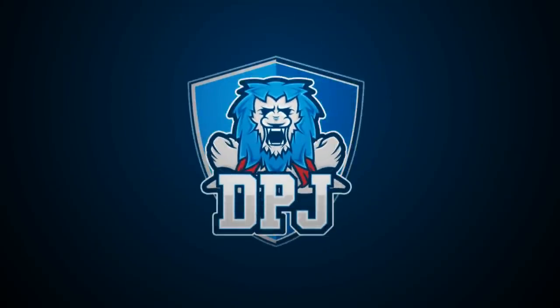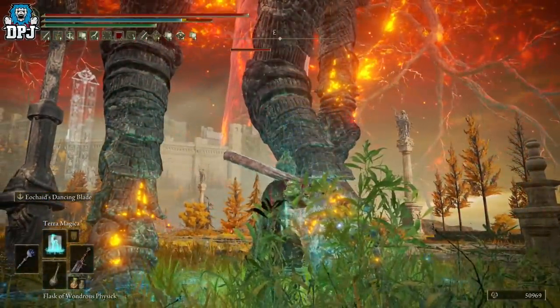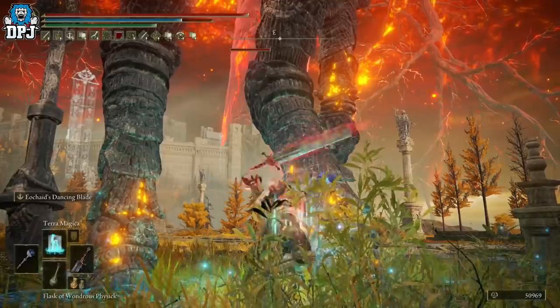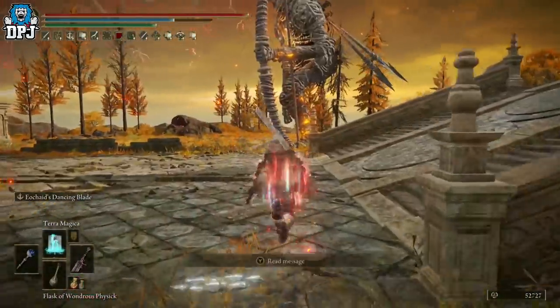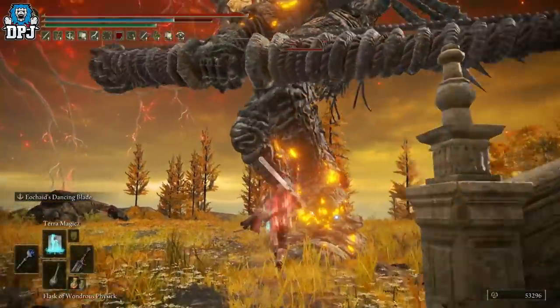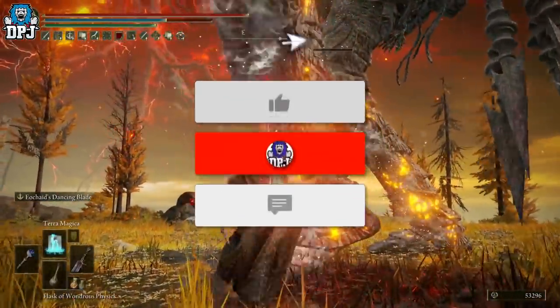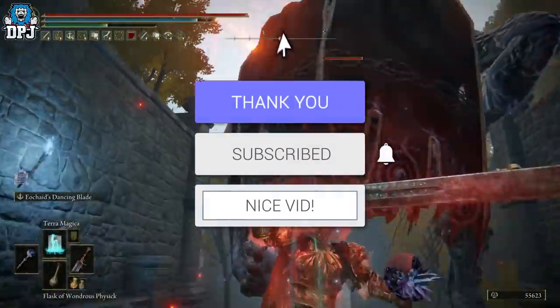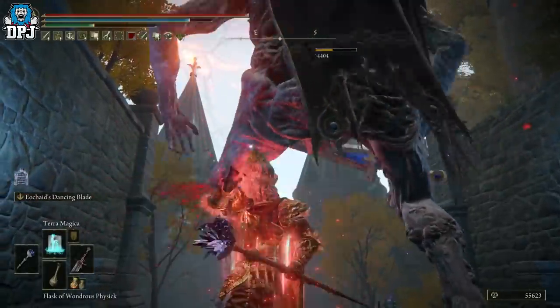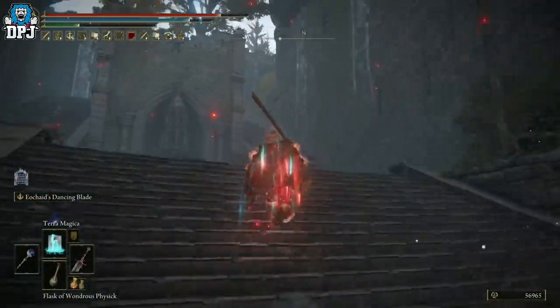Welcome back. Today I'm showcasing this incredible weapon — the Marais Executioner Sword. You've probably got this already, but post 1.04 patch it is now one of the best weapons in the entire game. My name is DPJ, and if you enjoy the video, a like really helps out, and be sure to subscribe. The Marais Executioner Sword received a buff in the 1.04 patch.